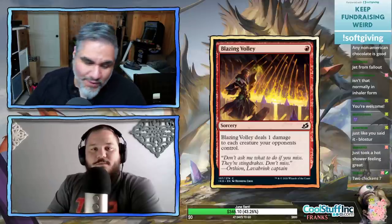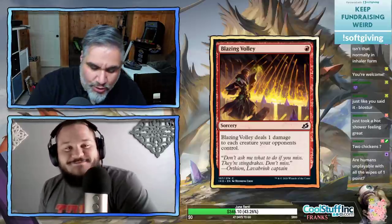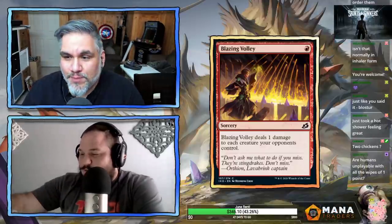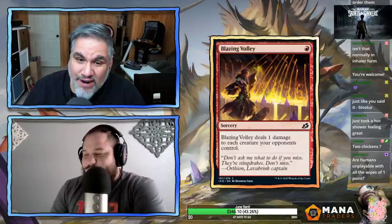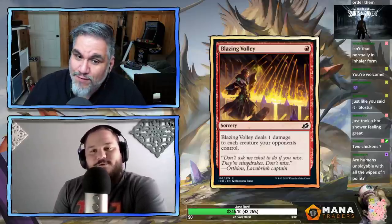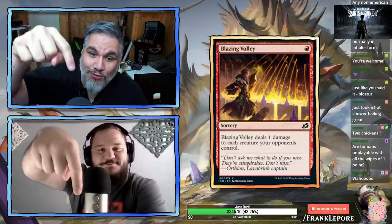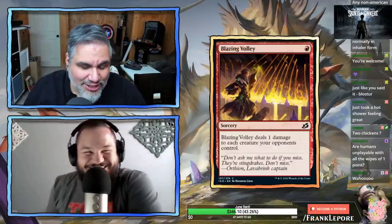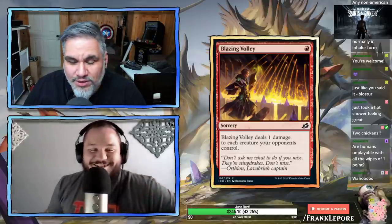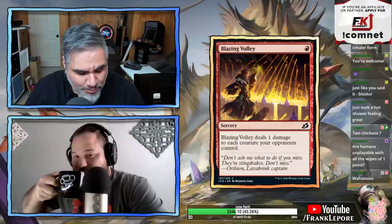Welcome back to Part 2 of Rob and I's Ikoria set review. Check out CoolStuffInc.com — they're a sponsor of the stream, and you can use promo code FRANK5 to get 5% off your purchase. I have new articles that go up every Wednesday. You can also go to the link below and check out Manatraders.com — with the link and promo code you'll get 20% off the first three months. They're also an awesome sponsor and a great way to support the channel.